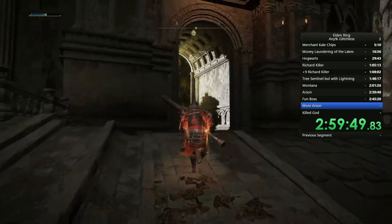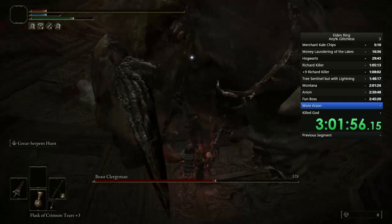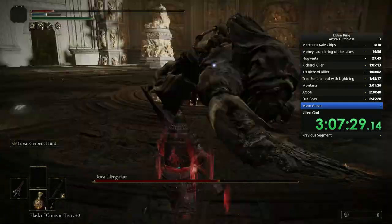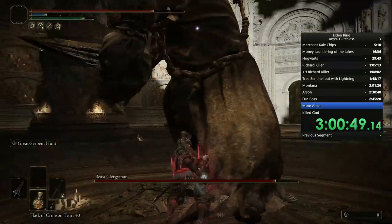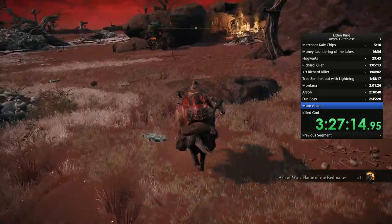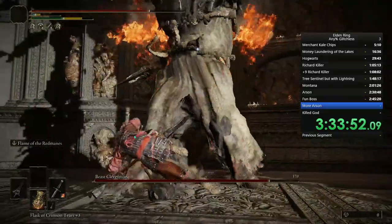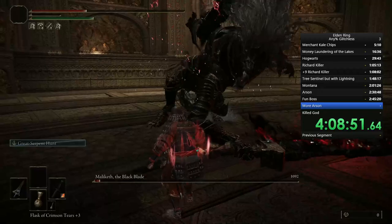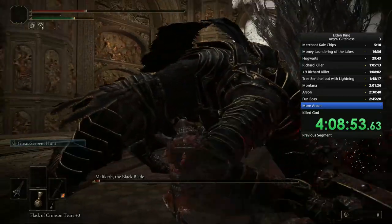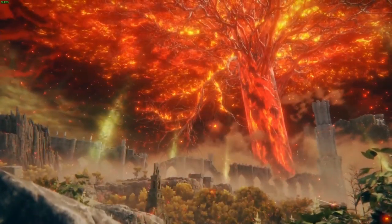In this challenge though, it's not that bad, since I don't actually have to play the game. With Dua Lipa down, we can finally meet the edgelord himself, Maliketh, the Black Blade. Maliketh is kinda hard. Because I want to finish this video before the heat death of the universe, I go and grab the Flame of the Redmane's Ash of War. Maliketh only takes two hits before he staggers, so it's possible to stagger-loop him with enough FP. Boom. There we are. Arson has been successfully committed.